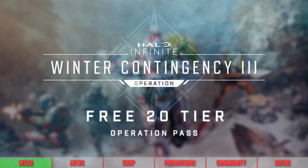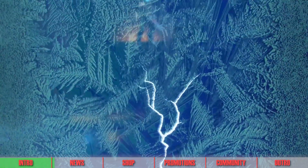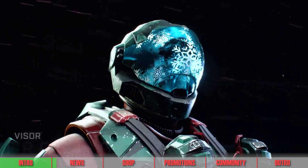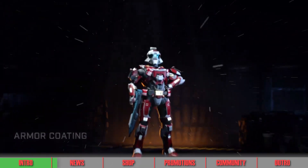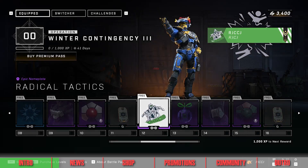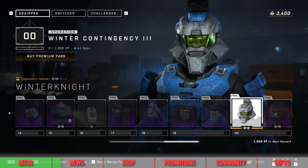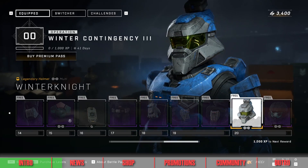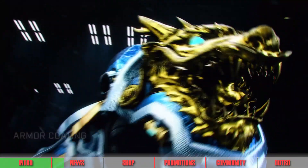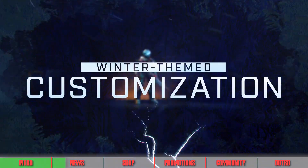The Winter Contingency 3 operation starts today. This operation contains a pass with 20 tiers of holiday-themed rewards, which will be free to obtain up until January 30th. Players can earn items like the Radical Tactics Emblem, the Frost Glaze Visor, and the Winter Knight Helmet through this festive operation pass. Getting the premium version of this pass will also grant you the Ice Fissure Armor Coating and make it so that the pass never expires.